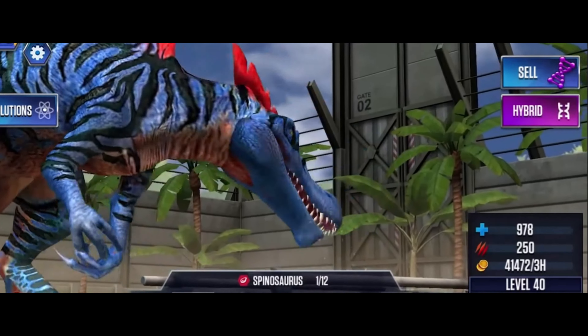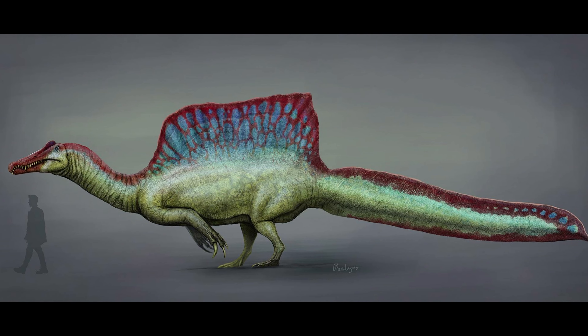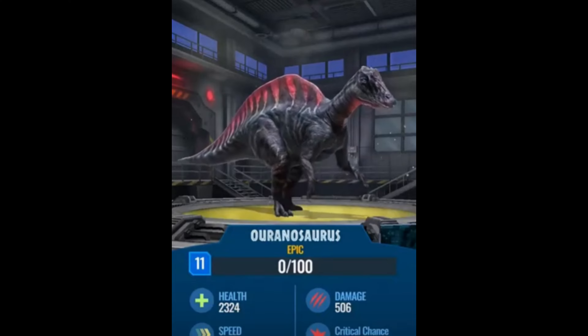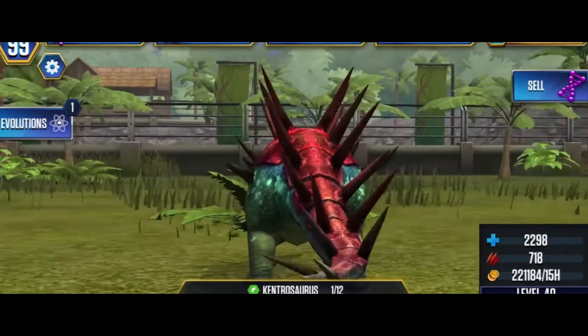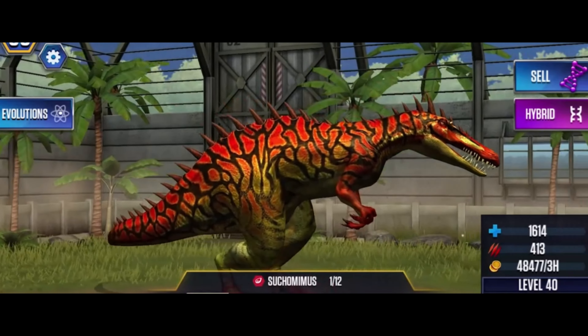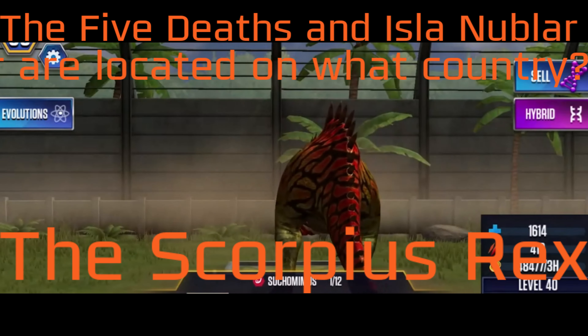A Spinosaurus skin from Jurassic World The Game would also be nice to give it more color, and an accurate Spinosaurus variant would be nice as well. An Ouranosaurus variant from Jurassic World Alive would be amazing to see given its amazing colors. This Kentrosaurus skin from Jurassic World The Game makes it look even better, with those spikes and contrasting colors looking amazing. This Suchomimus skin completely changes the model, making it look bulkier and offering more color variation.